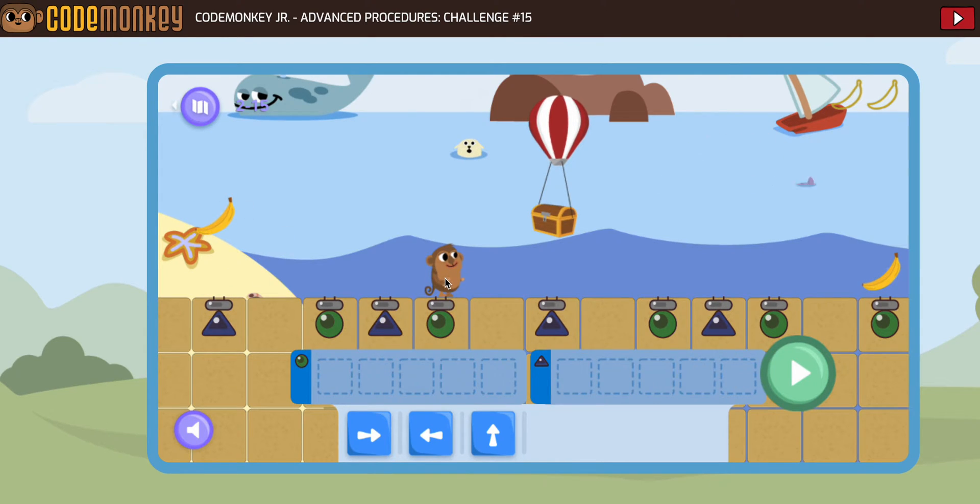So to get the treasure, we're gonna go 1, 2 to get to this green, but then at this green we're gonna go 1, 2, and then we need to jump up. So I'm gonna go ahead and put a 1, 2, and a jump up. And that should get us to that banana.